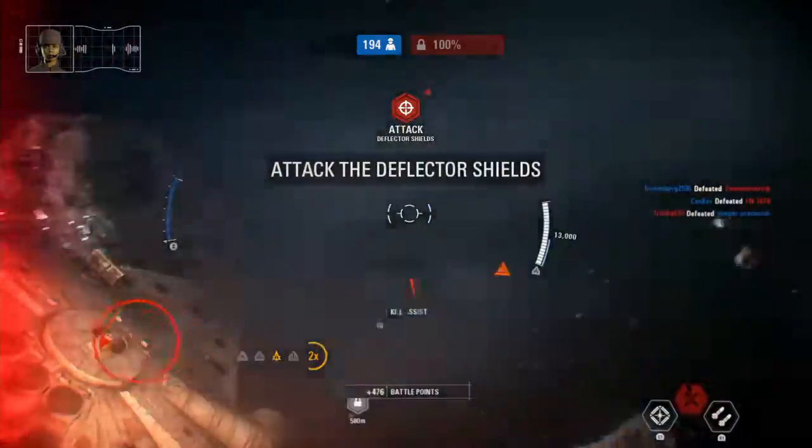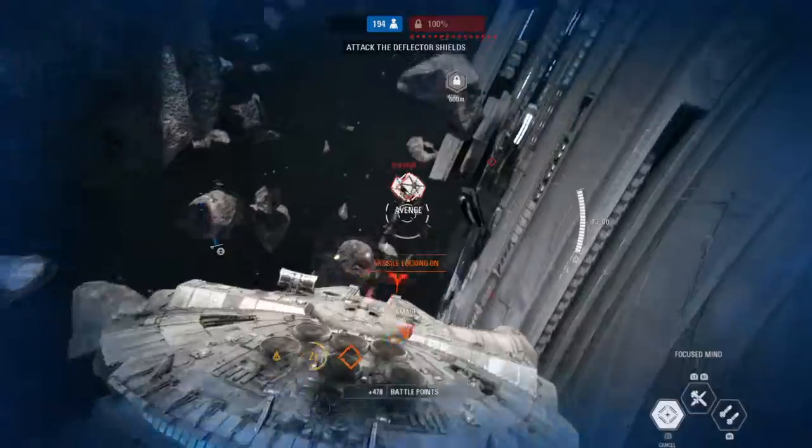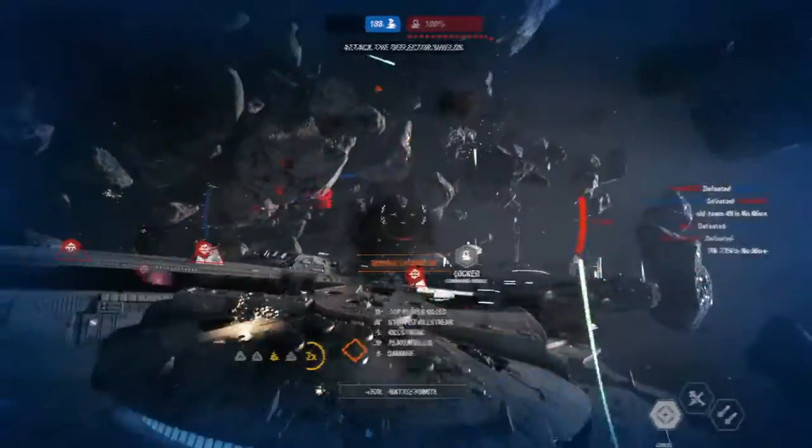Take out the shields to the command range. That's the Star Destroyer's most powerful weapon — first vulnerable spot. The midship deflector is our next target. That one connected.